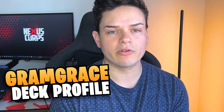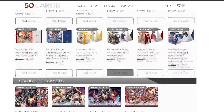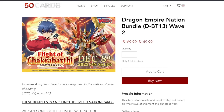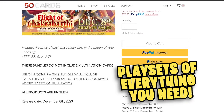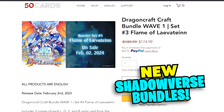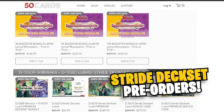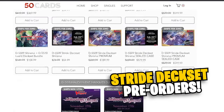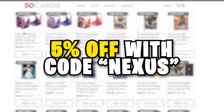Before we jump into the Gram Grace deck, I want to quickly talk about our sponsor, 50 Cards. It's an online website where you can pick up playsets, bundles, singles, deck boxes, whatever you need to update your decks and get accessories. Be sure to check out the Shadowverse stuff they have, as well as the Luard and Sheer new stride deck sets. They have everything for Vanguard and Shadowverse, and you can use code NEXUS to get five percent off at checkout.